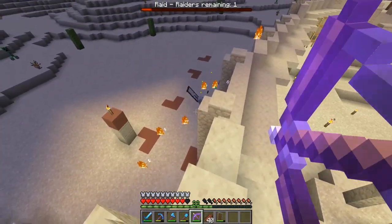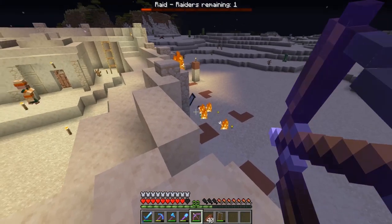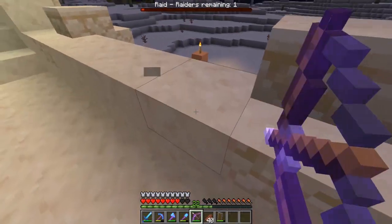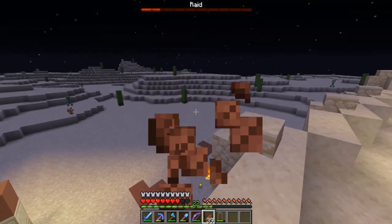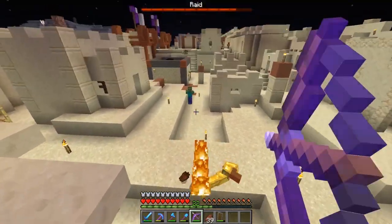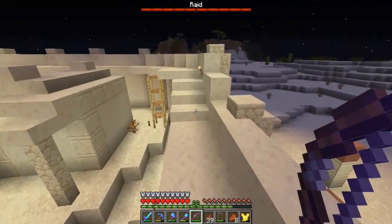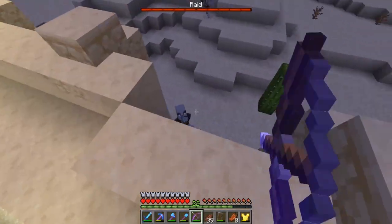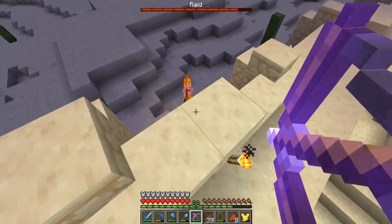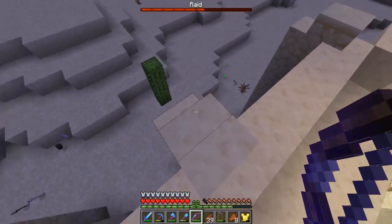Last time they came from this side. Let's see if they're going to come from this side again. Oh dear, what has happened? Zombies everywhere. Where are the pillagers now? You know what, I wonder if I could draw them to the front — that would be kind of fun. Oh, there's a witch, and a skeleton joining the raid. Everybody's here, big party time. I really shouldn't have put these giant poles on my walls because it's making it very hard to see what's going on.